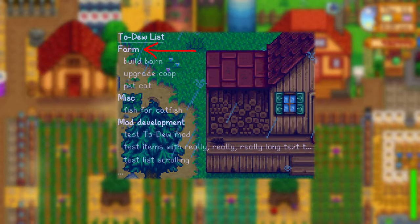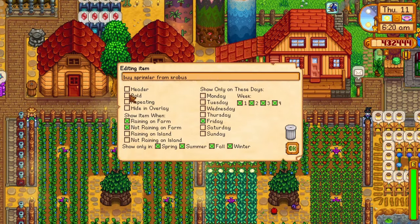A header item can help you organize your list by acting as a header or separator. Repeating items have their doneness reset at the end of each day when they were marked as done. And item visibility can be set based on weather, day of the week, and season.